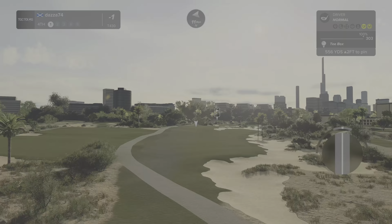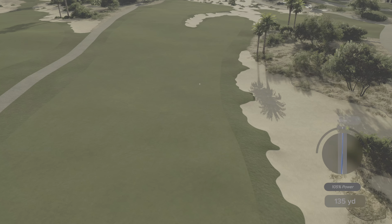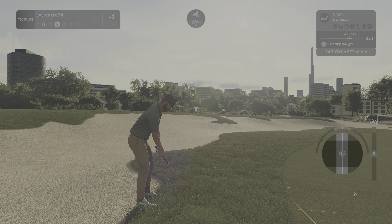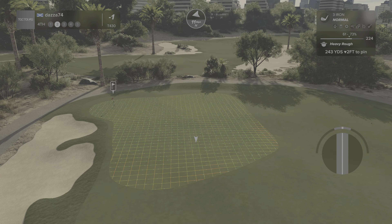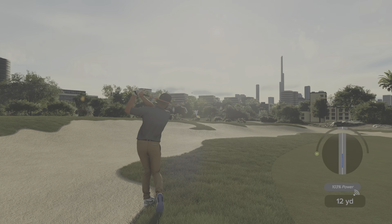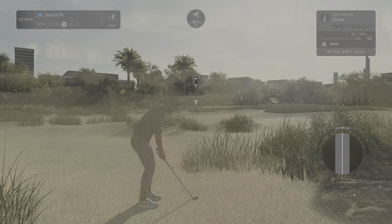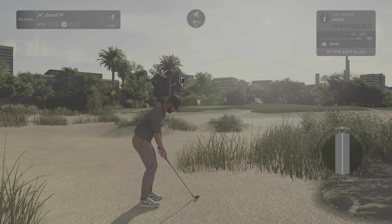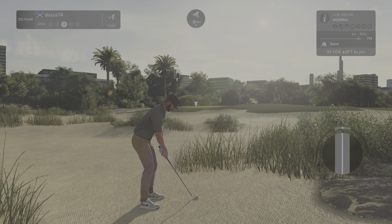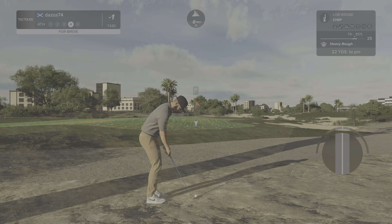Let's see what happens here on hole number four. Second cut and get on our way. Ooh, that was a little awkward on the swing there. Ruh-roh — that's not going to work, is it? This is what our third shot's looking like.